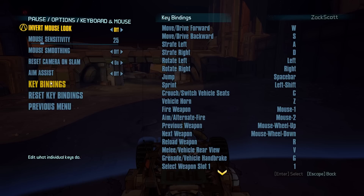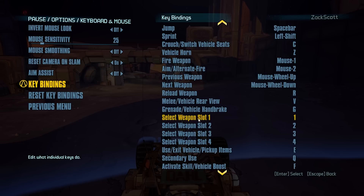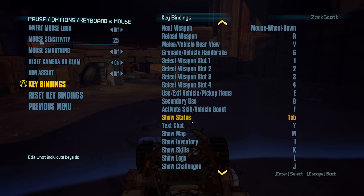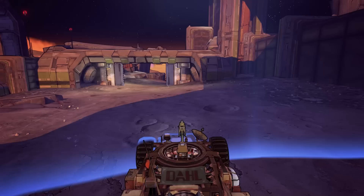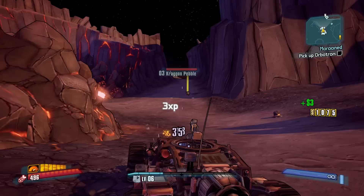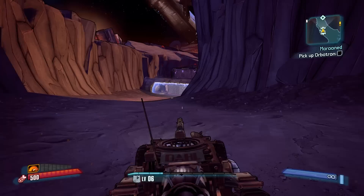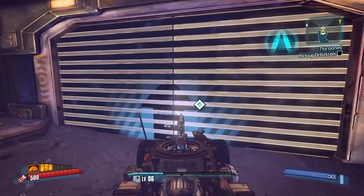Move, drive backwards, switch vehicle seats, vehicle horn, fire weapon. Z is the horn. Vehicle boost — F. There we go. F is what we need. Sorry, I was not paying attention to that. This is what I will use. I don't care much about these guys, let's do it. F is for boosting. That felt risky as heck, but it's gonna work, I think. Here we are. Excuse me.